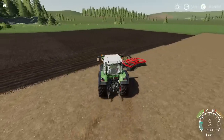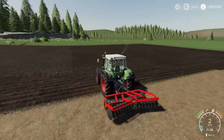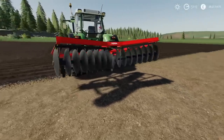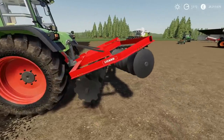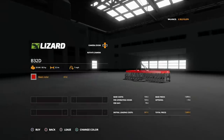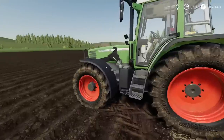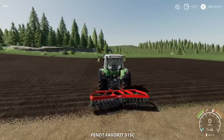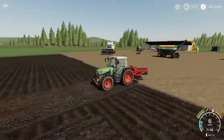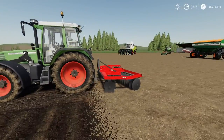The next mod today is the B32D Disc Arrow by Holtz FS. I think it's a 3.3 metre. This is 4.68 megabytes to download, seven slots on console. You'll find it under disc arrows. 7,800 to buy, requires 80 horsepower and will run at 7 miles per hour. Options available: we can change the main colour from red to green to blue to yellow. It does exactly what it should do. That's the B32D by Holtz FS.